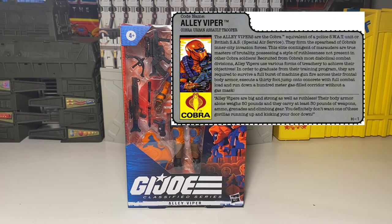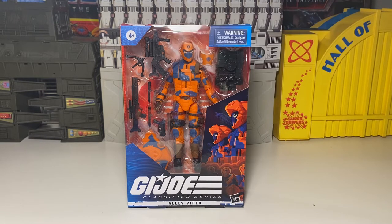This elite contingent of marauders are true masters of brutality, possessing a style of ruthlessness not present in other Cobra soldiers. Recruited from Cobra's most diabolical combat divisions, Alley Vipers use various forms of treachery to achieve their objectives. In order to graduate from their training program, they are required to survive a full burst of machine gun fire across their frontal body armor, execute a 30-foot jump onto concrete with full combat load, and run down a hundred meter gas-filled corridor without a gas mask.